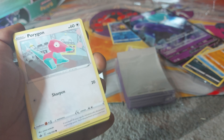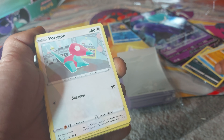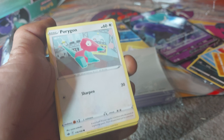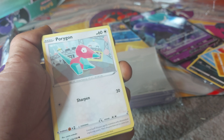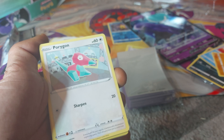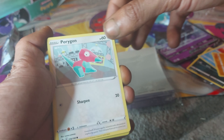Porygon from Generation 1 has a Dex entry of 137, as it is a Virtual Pokemon — 60 health points, being a Normal-type with a move of Sharpen. It was built 20 years ago by scientists who dreamt of exploring space. Their dreams have yet to come true.